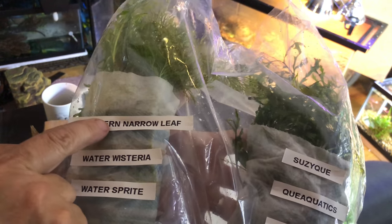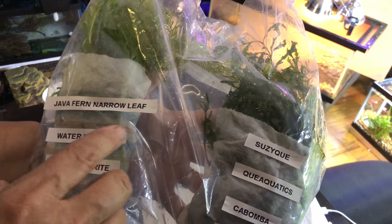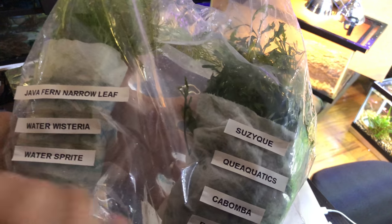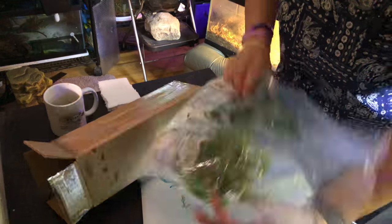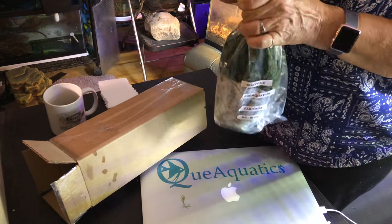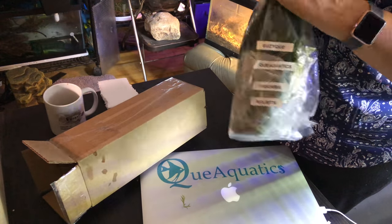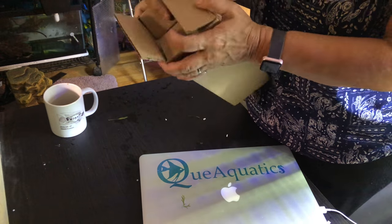The Bolbitis and the Java Fern have rhizomes. This is a stem plant — these guys grow crazy fast, and I believe they can be floaters or in the dirt. I notice when I grow them in the substrate, they grow amazing. So I'm hoping he likes them. We got to box them back up again. Thanks for enduring that video of me trying to pack up plants for shipment — I'm a nervous wreck. I can't even imagine how people ship out live animals. Let's hope everything gets there okay. Thanks for watching, guys.